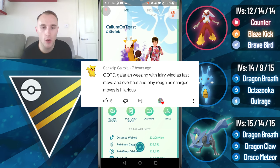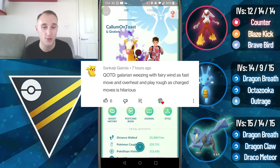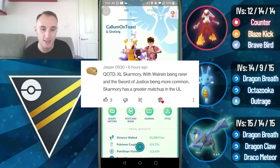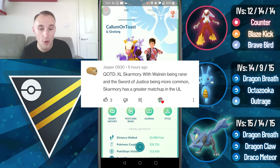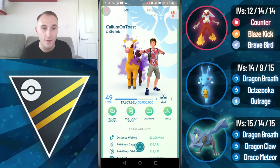Next, Sunkelp Gyrola says Galarian Weezing with Fairy Wind as the fast move and Overheat and Play Rough as the charge moves is hilarious, and this unique typing combination along with that moveset is going to be very strong in the Ultra League. Also, because Koffing and Weezing do spawn in the wild here and there, especially in certain events, a lot of people will have close to enough XL candies to power one up. And Jasper0930 says XL Skarmory is an indirect buff because War Sein being nerfed and the Swords of Justice being more common in the Ultra League means Skarmory has a few better matchups now, although it does get walled by a lot of Pokemon. Thank you all so much for watching today's video and I hope you have a great rest of your day.